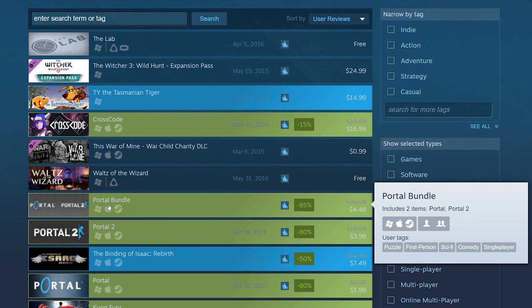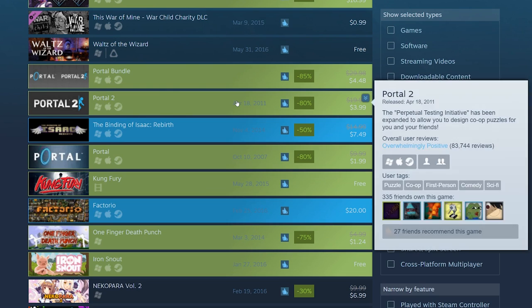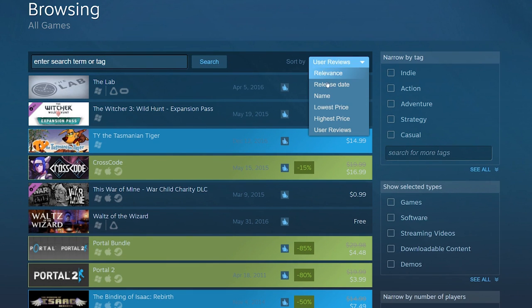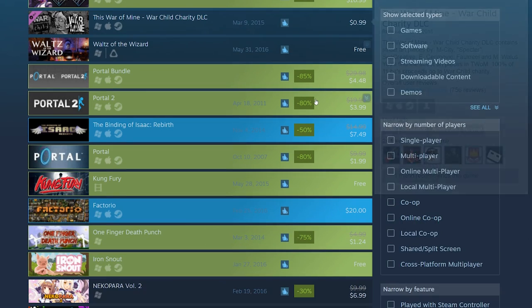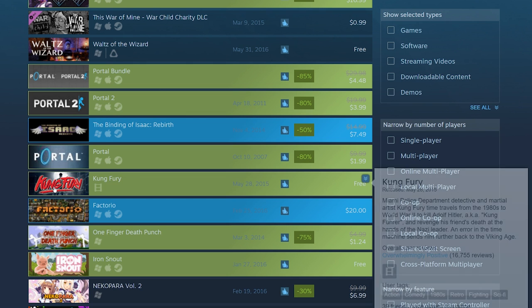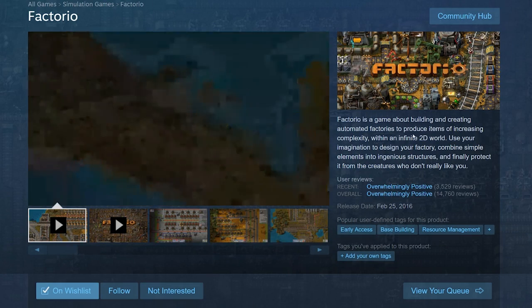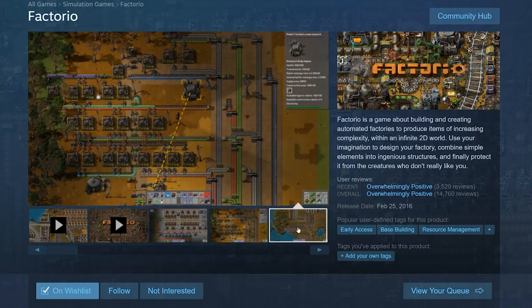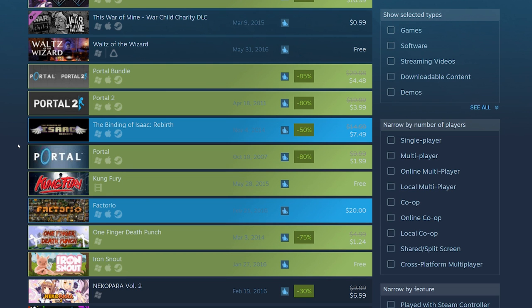The Portal bundle with Portal 1 and Portal 2 is only $4.50 — just 50 cents more than Portal 2 alone. It might be a good idea to go through the list sorted by user reviews. Factorio is a great game with no sale, which is disappointing. Factorio is super addicting — it's a resource management, base-building game where you build crazy contraptions. Kind of like a tower defense game, a lot of fun.